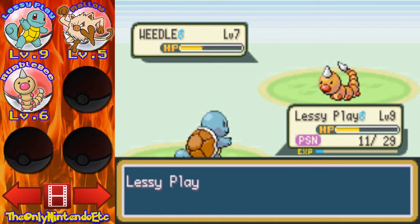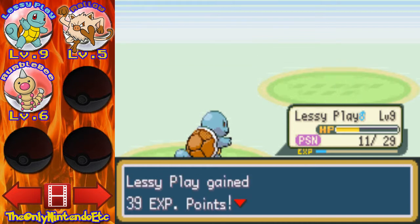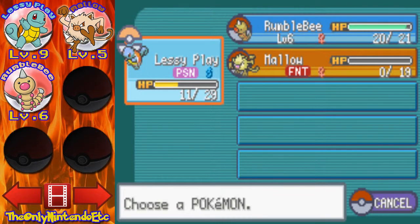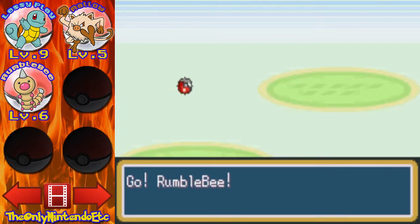Alright, let's change the subject. I'm kind of getting my butt handed to me. I might want to use an antidote or a potion — preferably a potion first. Who's next? Kakuna? Kakuna can't do anything for me, so I don't have to use a potion. I'm going to send out Rumblebee so we can get some experience.